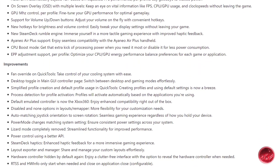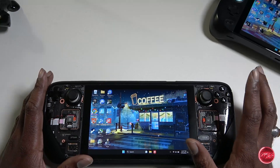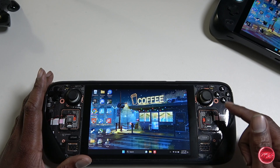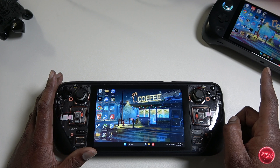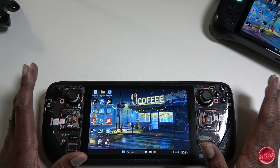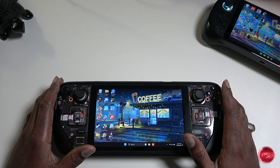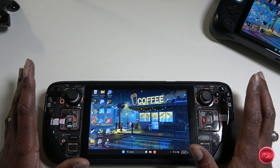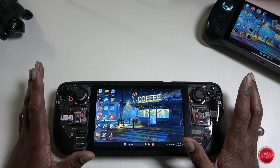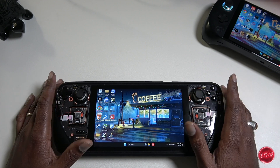Handheld Companion has just received the biggest update to date, with a ton of new features, improvements, and bug fixes — not just for the Steam Deck but for every other handheld as well. I use Handheld Companion on my Steam Deck, and I've even replaced iSpace on my AYANEO with it. When I get my Ally, I'll probably replace Armory Crate too. This is a huge step forward and the app just keeps getting better.